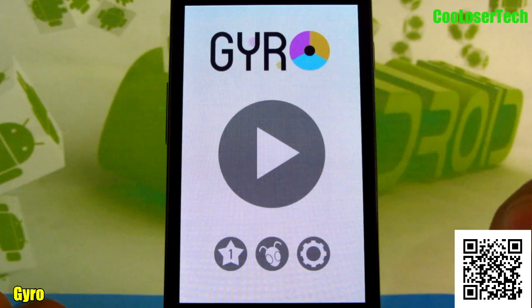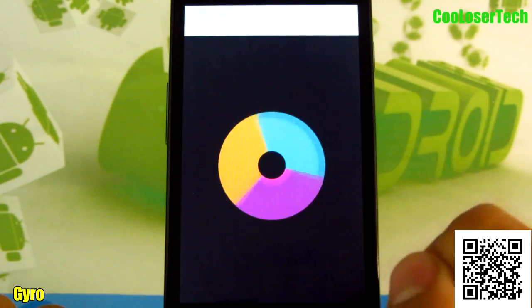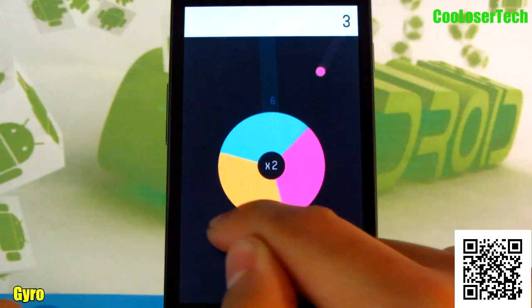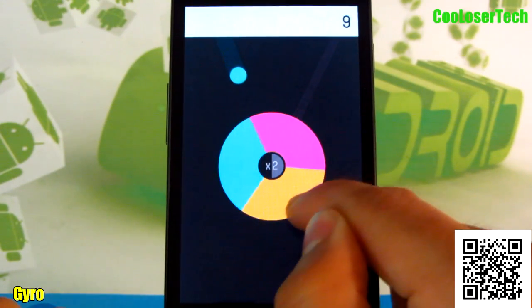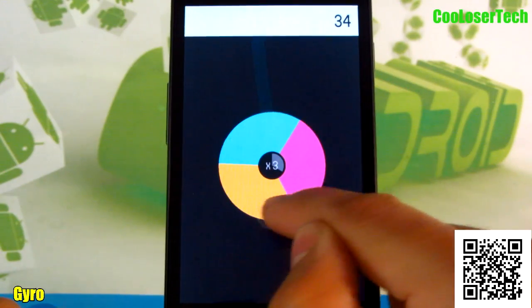Next we have Gyro. This game is challenging and kind of unique for itself. Let's check it out — we got blue, yellow, and purple, and you see we must have them collect into the right color. You see the points up there as it gathers.